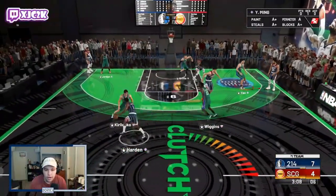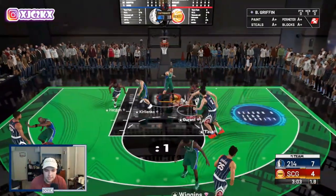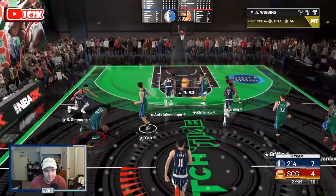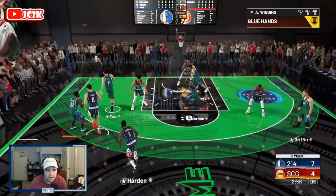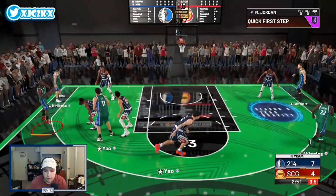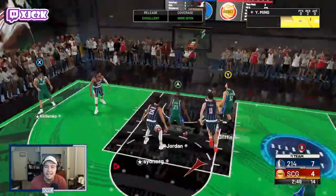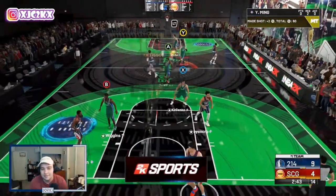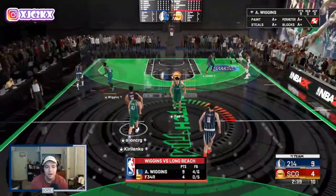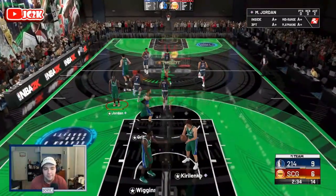Good defensive possession — we get the block and get the ball right back to Wiggins. Pump fake, drag back, catch — and he greens the mid-range moving off the dribble. I wanted to stop and shoot a standstill three but we get the moving mid-range and still green it. Wiggins now has all nine of our points so far on four-of-six shooting — looking very efficient overall.